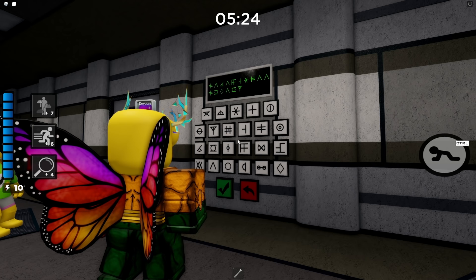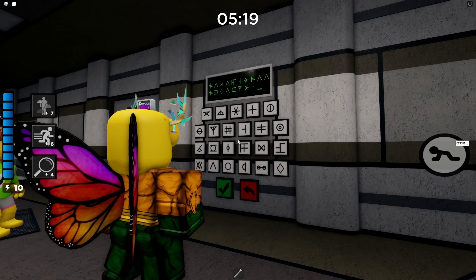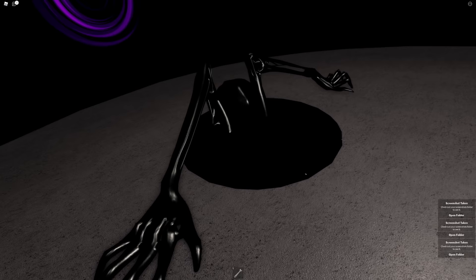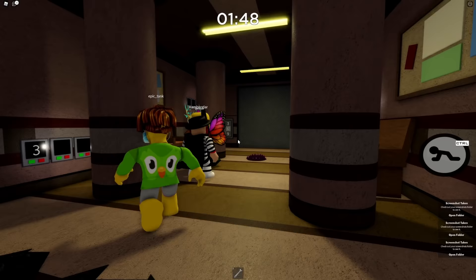After entering the code correctly you'll get teleported into a cutscene — watch it all the way through, it's really awesome. After the cutscene ends you'll get teleported into another gameplay segment. Be fast: there will be numbers on the wall, take those numbers and put them in the keypad — very straightforward — then move on to the next room.